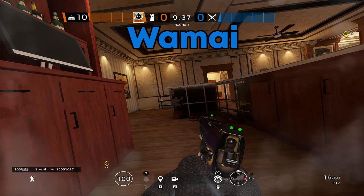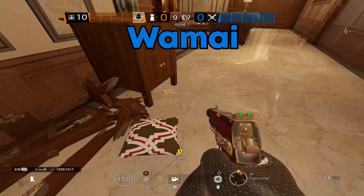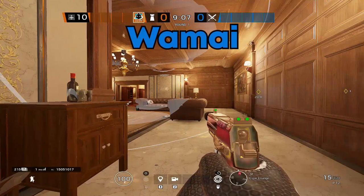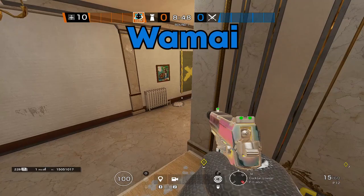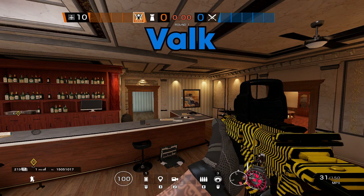As Wamai, your job is to impact these walls. Smoke is able to also open the holes here, but since you have the extra impact, it doesn't hurt to help. Your starting position is going to be inside Piano, or Cigar Lounge as some would say, and you're simply going to play in here behind the shield, throwing your Wamai gadgets, and playing here until either they destroy your shield or you feel over pressured. Then you're able to rotate all the way back to white stairs, where you can assist Smoke with the white hall push, or on pallets, where you're also able to help Smoke from a different angle.